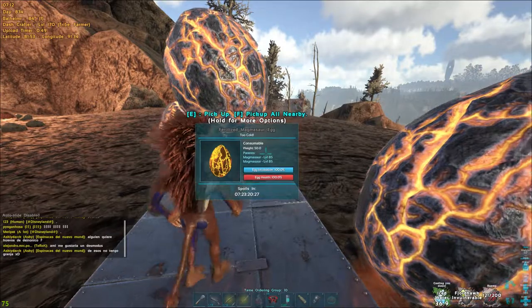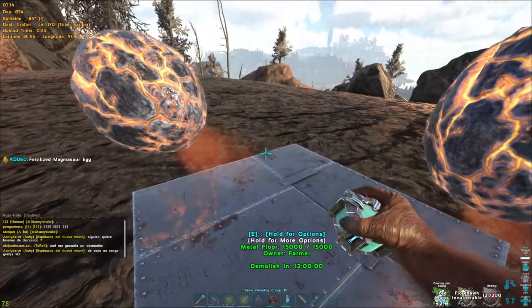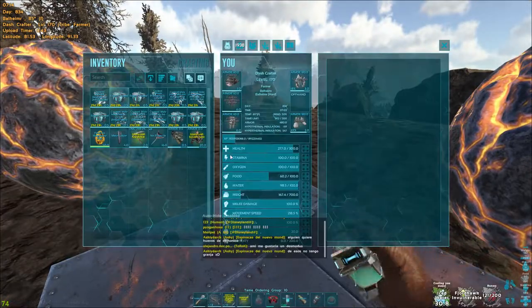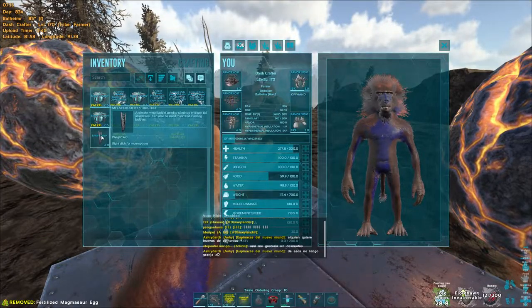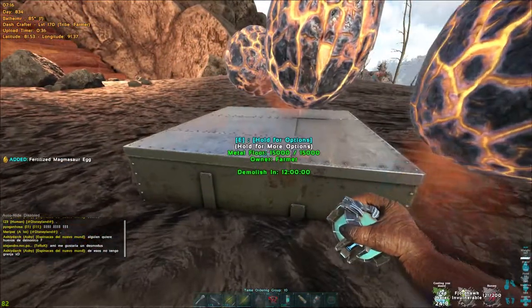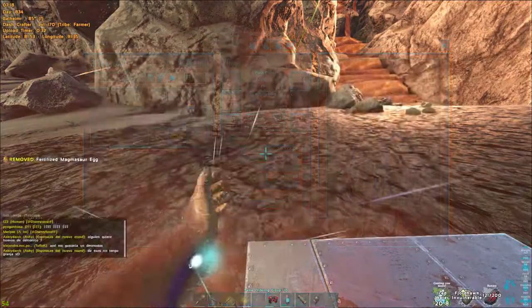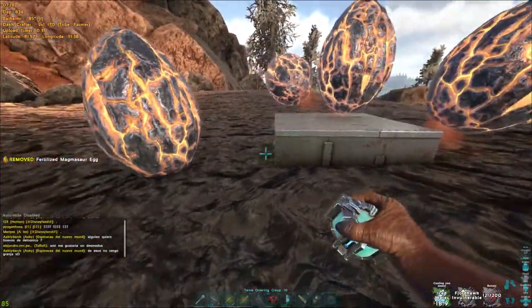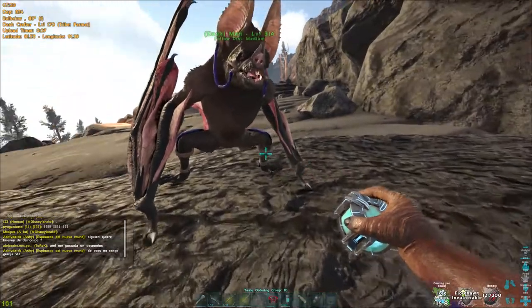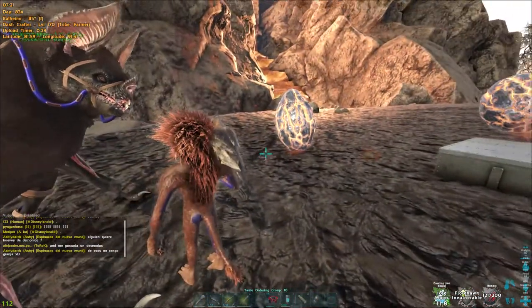Good morning everyone, this is Dash here once again with another ARK official informational guide. Today we're going to be doing a basilisk tame. We're currently on the Summer Bash event for 2022, so rates are 3x, which is why I only need four eggs. Normally when you're doing a basilisk tame it's 10 eggs for a level 150.